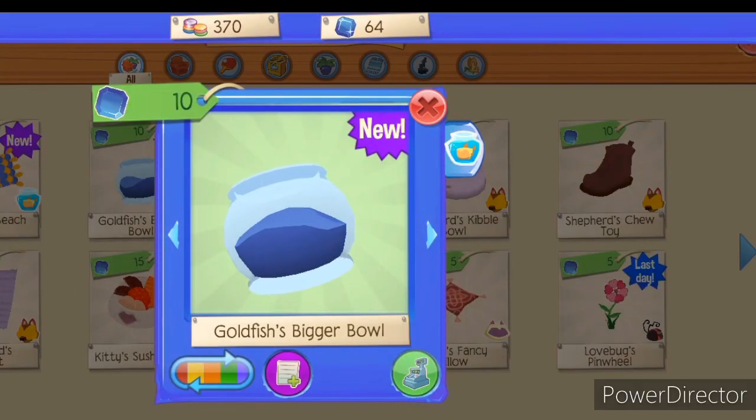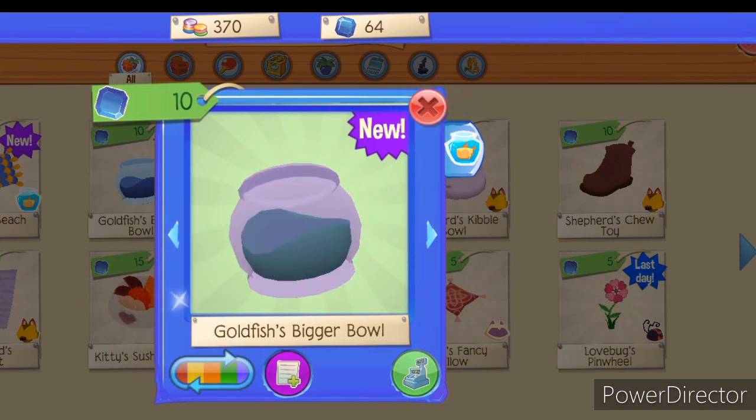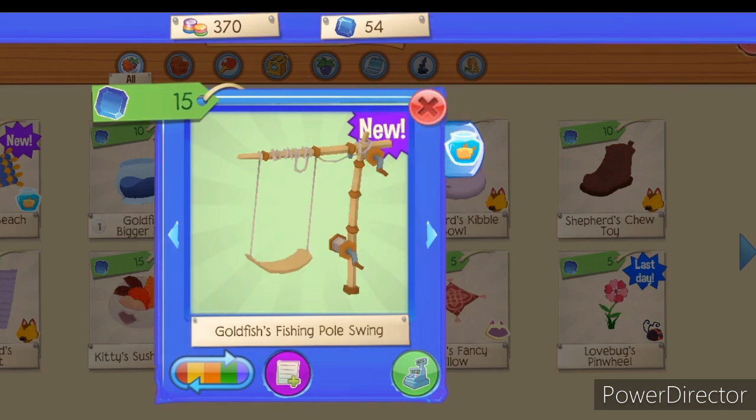Fish have play toys - a bigger ball! That's just plain confusing, but I guess a fish can have a bigger ball to play in. Cool! I wonder if they hop out of their ball and swing on the swing.